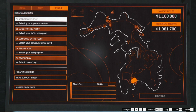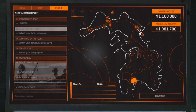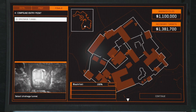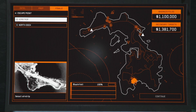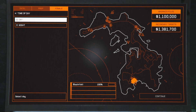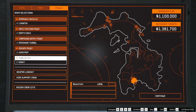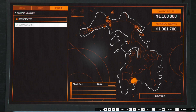Bring up the planning table and go over to the finale. Choose exactly what I have here: the approach vehicle will be the Longfin, the infiltration point will be the north dock, the compound entry point will be the drainage tunnel, the escape point will be whatever you want because we're making our own way out — I'll show you that later. Time of day doesn't really matter, I always pick night. They say there's less guards but I haven't noticed any difference. Then go to your weapon loadout, double-click the suppressors and you will get them for free.